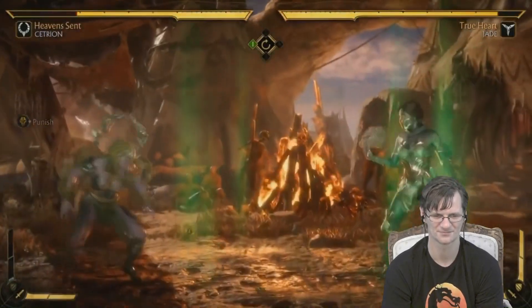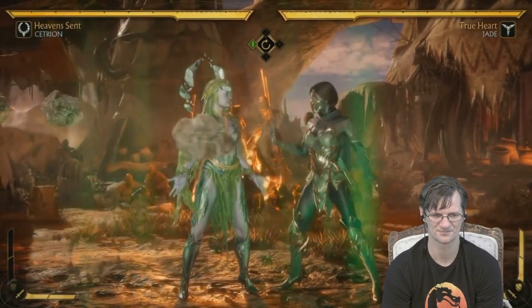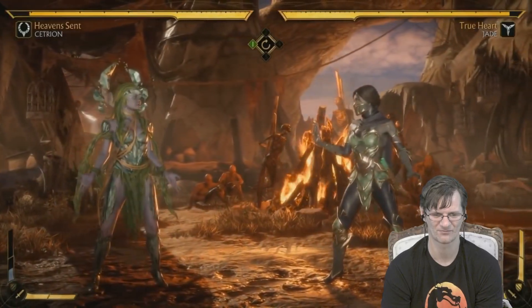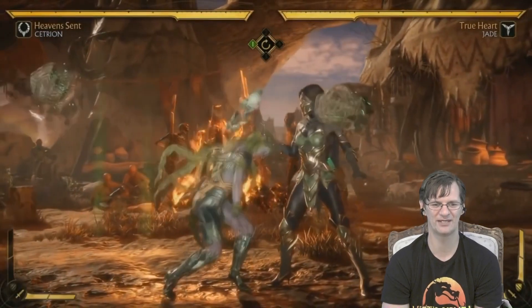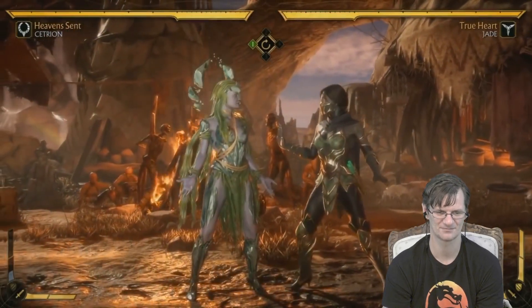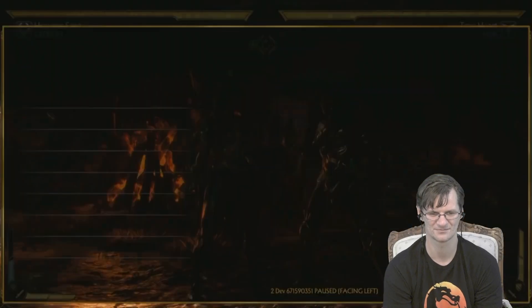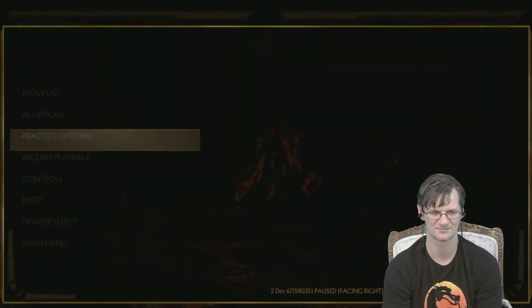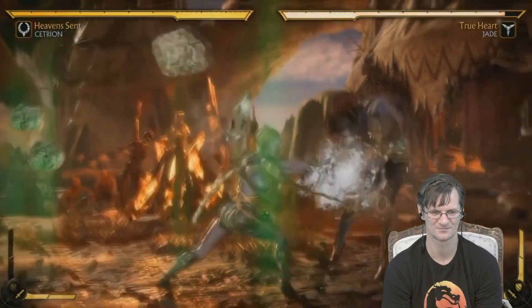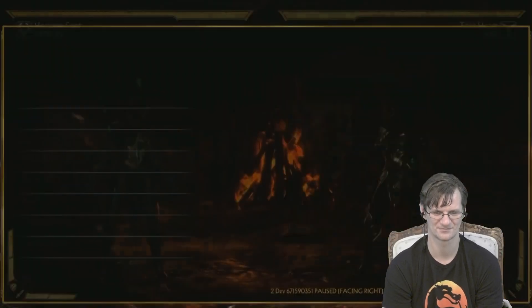The rock comes down and if the opponent is there they get bopped. Setting this up uses both of Cetrion's defensive stamina bars — the whole thing. She can set it up, go in for pressure, throw, or block strings, and if the opponent tries to counter poke or juggle they'll be hit. But the risk-reward is real: if they dodge it, you get comboed and Cetrion can't break away or do a wake-up attack for quite a while. It's a great defensive tool — think of it as a high-risk shield or ring of protection.